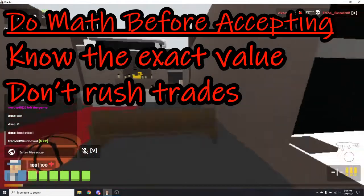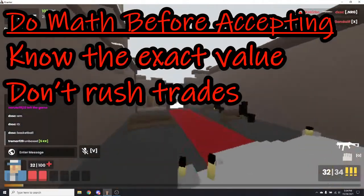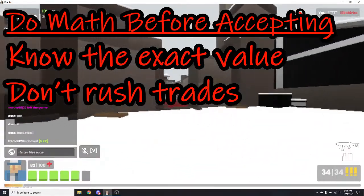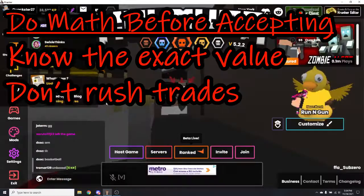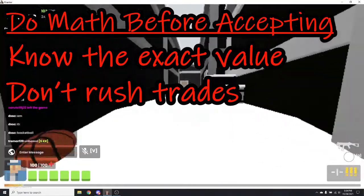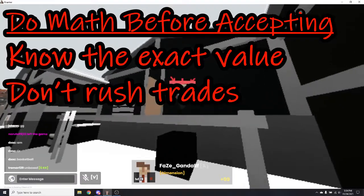Another tip is to always do the math before accepting. You should know the exact value of each side, and as mentioned before, demand can factor into this too so calculate that as well. You should not be rushed into trades, as that's how you get scammed — people can switch out their items really quickly — or you simply don't do the math and end up with bad trades.